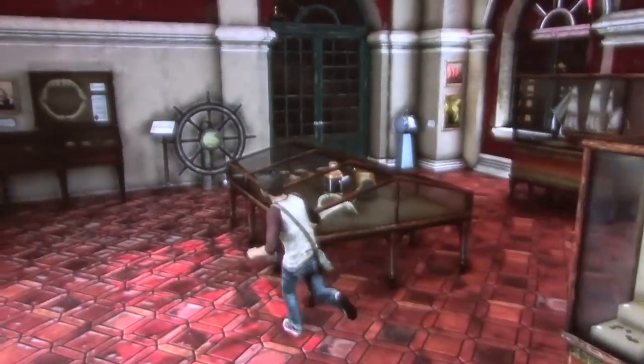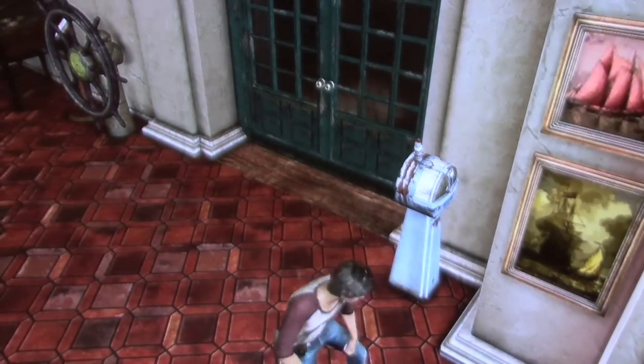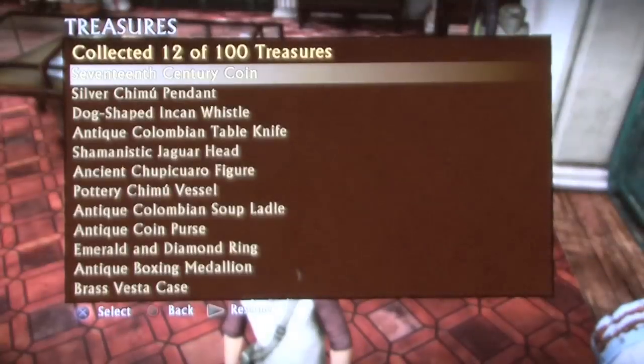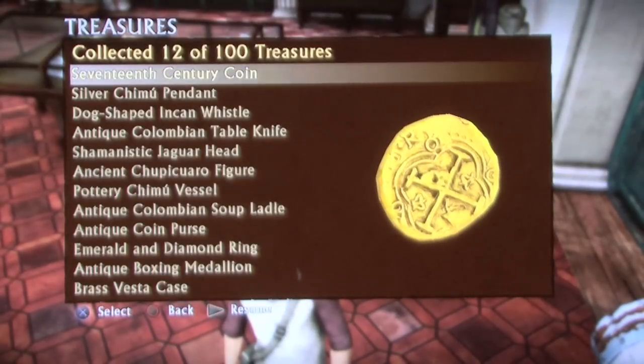If you turn around, you'll see the ship's wheel. On the other side of the doorway from that is some contraption, and on the floor beside it is the final treasure for this chapter — a 17th Century Coin. And that is all the treasures for Chapter 3.